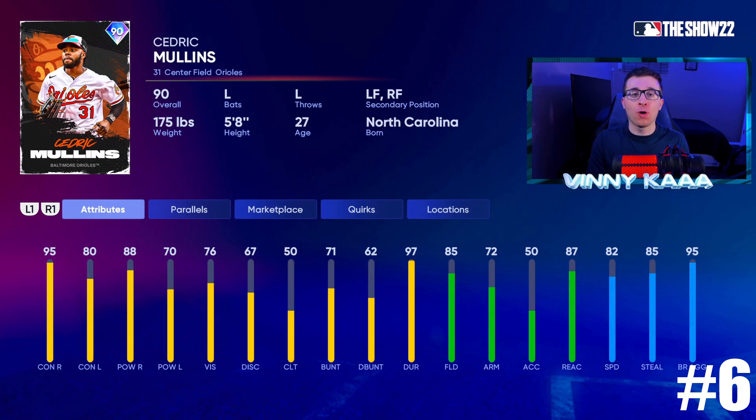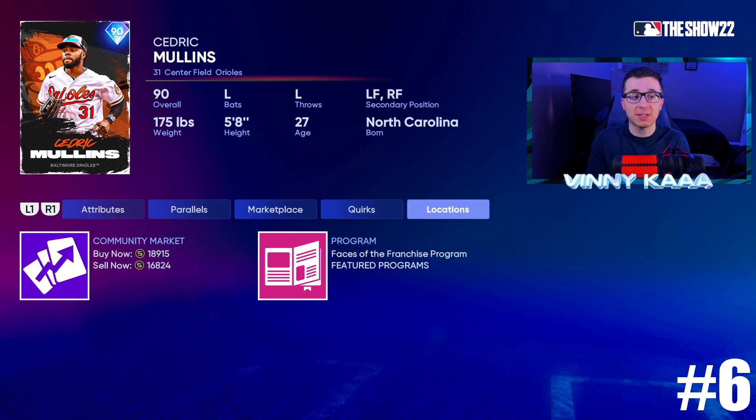At number 6, 90 overall Cedric Mullins. I like the lefty bat here — advantage over some of the other cards we talked about. He has a smaller strike zone, big advantage there, and a lot more pop at the plate in game than the stats would say. Really like his swing too: 95 contact against righties, 80 against lefties, 88 power against righties, 70 against lefties. They bumped up his defensive stats this year — 85 fielding, 72 arm, 50 accuracy, 87 reaction time. Last year his arm was way too low, but because it took a step up and fielding and reaction time look much better, plus 82 speed and 85 steal, Mullins makes the top 6 for 17k.